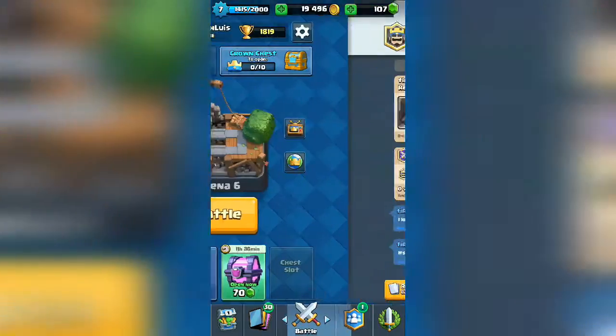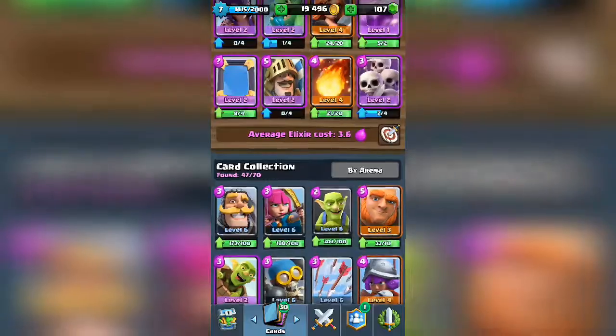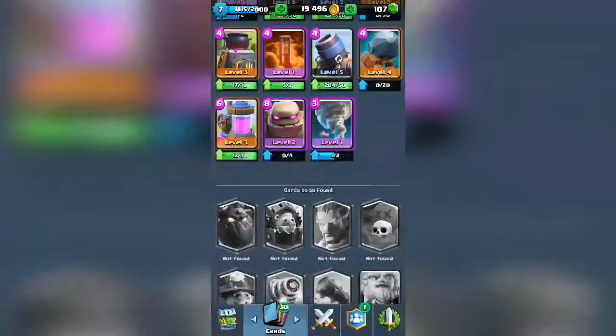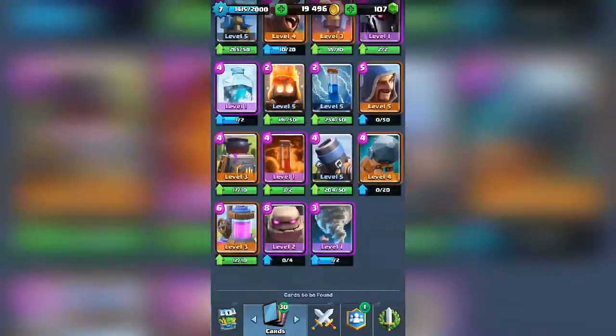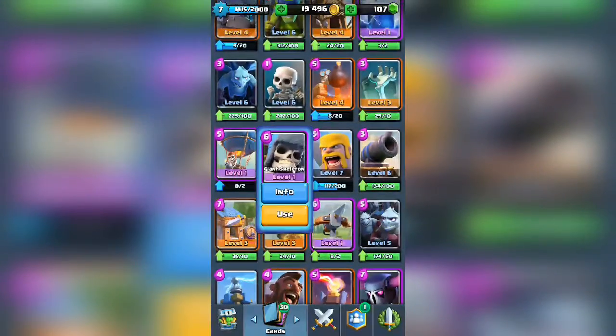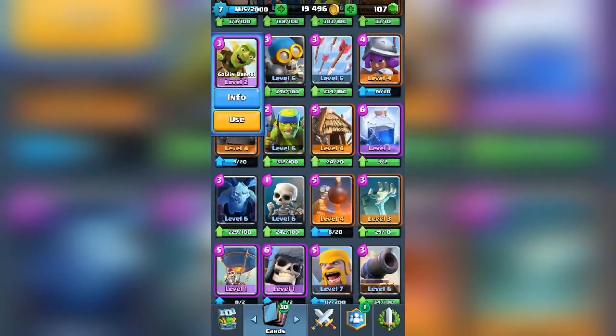We're gonna be trying this out. What I actually really want to get from this — it's all epics, right? Probably more of these giant skeletons, or maybe a goblin barrel.